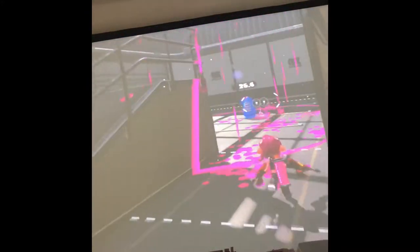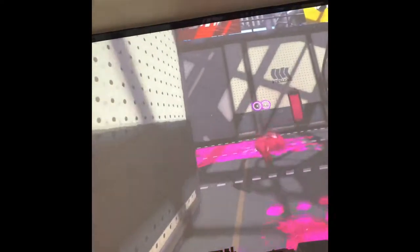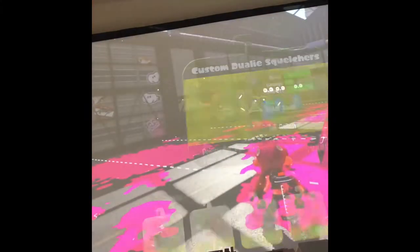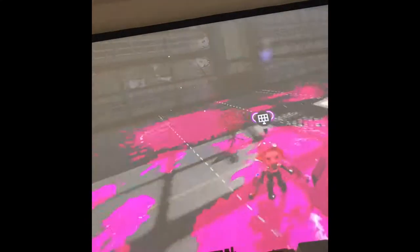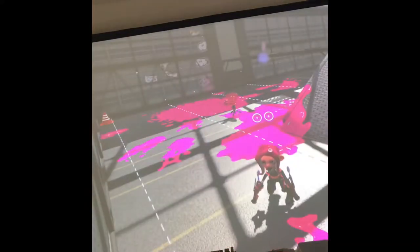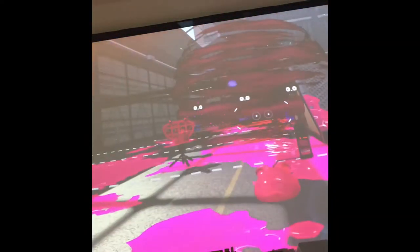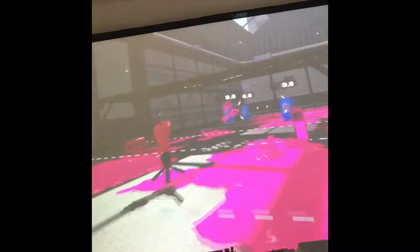And then you can use your Special Weapons — yes, I just said Special Specials. This is the Special that comes with my weapon, which is called the Ink Storm, which basically just covers a huge amount of area. There's also the Squid Beacon — where anyone, if they go on the map, can super jump to that area. And then you've got the Toxic Mist, which makes players lose ink. There are so many different Specials, some better than others.